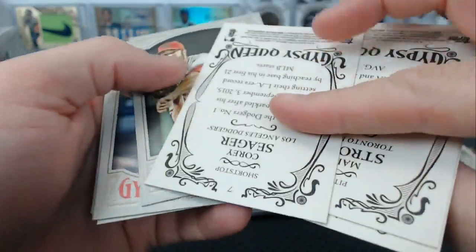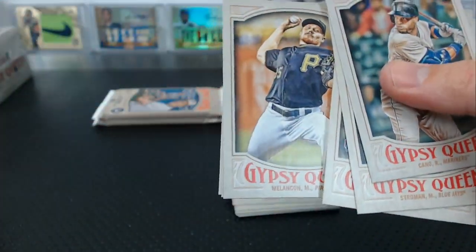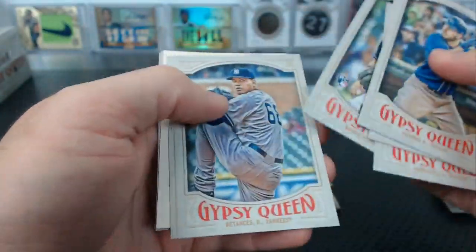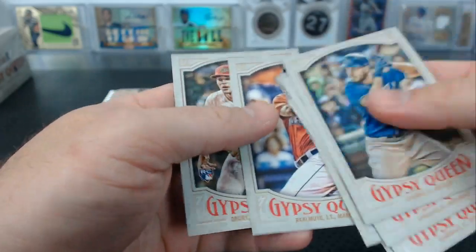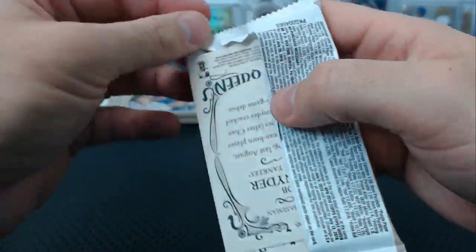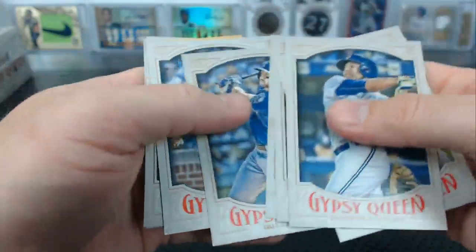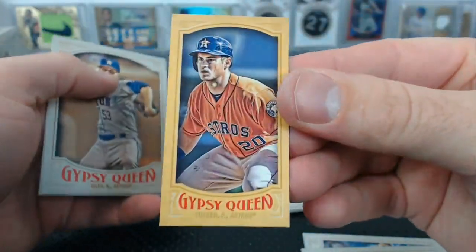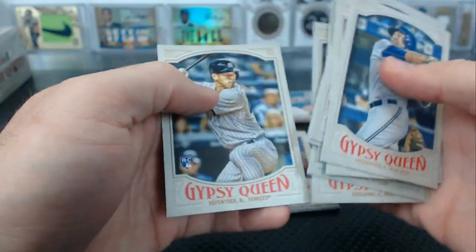That's a Seager rookie. Justin Turner numbered to 250. Olivera mini rookie. Preston Tucker mini gold numbered to 50.